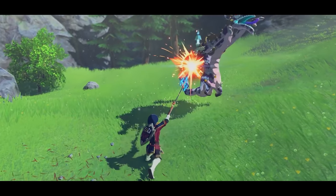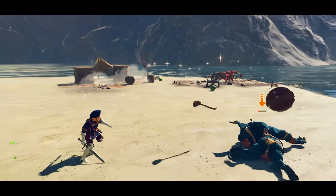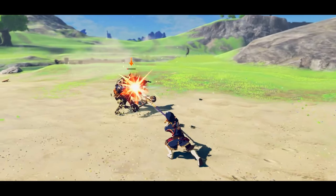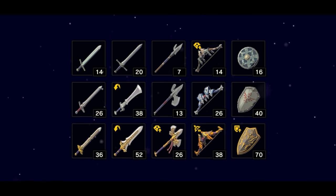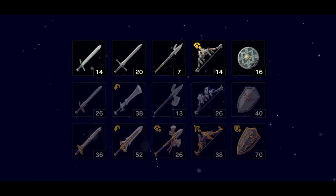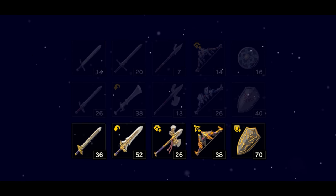Some of the most common weapons found in Hyrule are those wielded by the Royal Family's army: broadswords, claymores, spears, shields, and bows. Among the selection, there exist different tiers — Soldier, Knight, and Royal. The weapons wielded by the soldiers of the army are weakest, with the Royal set on the other side of the spectrum, being the most powerful of the bunch.